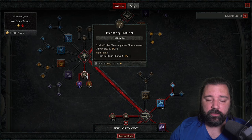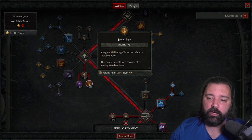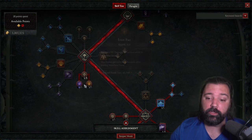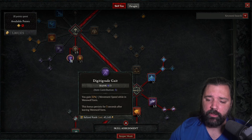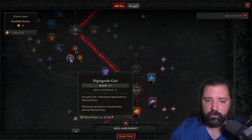We won't take any Core skill. One point in Predatory Instincts is just a pass-through, then place three points into Iron Fur for 9% damage reduction when going into Werebear form, persisting after. You'll be shifting for Debilitating Roar and Trample, so you can essentially have 100% uptime on this. Digitigrade Gate has eight ranks in this setup — ideally you'll have enough cooldown reduction to use Werewolf form between packs, but you can use Movement Speed tempering rolls while still learning.